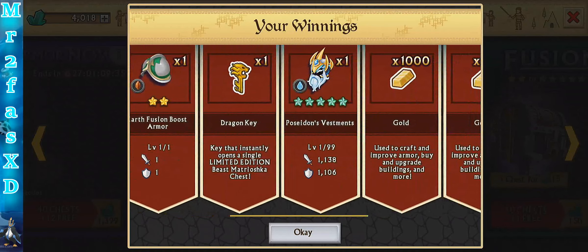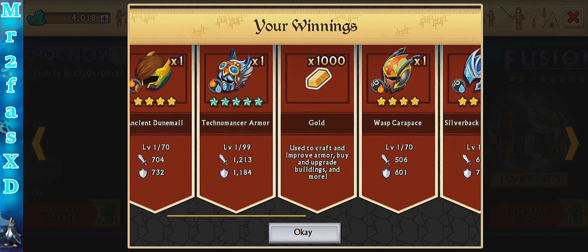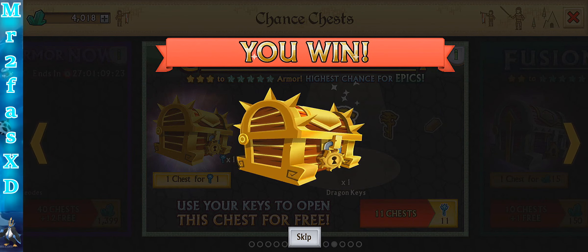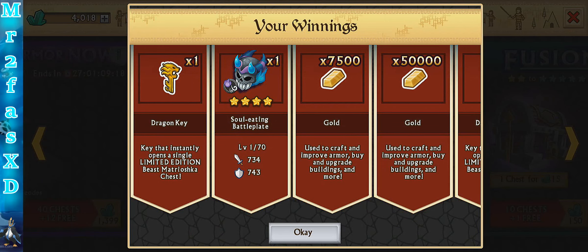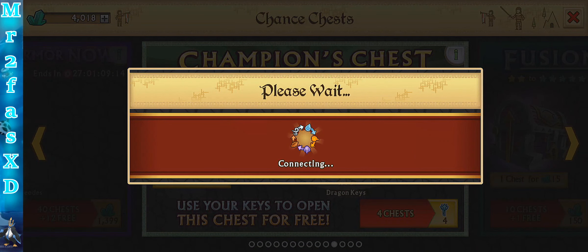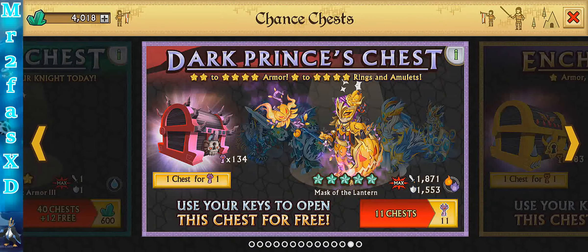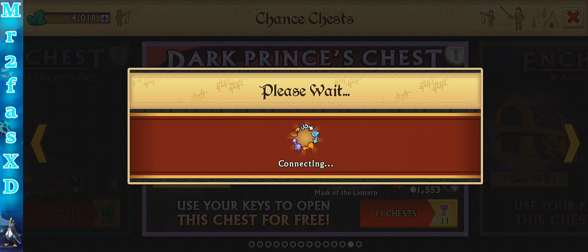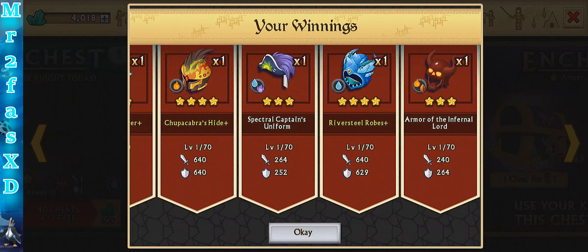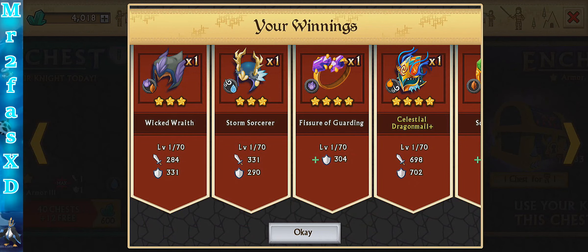Holy crap, 30 gems — that's a lot of gems. Poseidon's Vestments, that's a pretty cool armor. Some other nice and cool looking armors. Dragon Keys. Guardian's Battle Gear — remember that one. A lot of really old armors I'm seeing here, which is kind of cool. Sub-Zero Frostmail. I don't know if you can craft some of them too. I think they're just like epic boss or legendary boss armors. Legendary boss armor is where you can craft it.